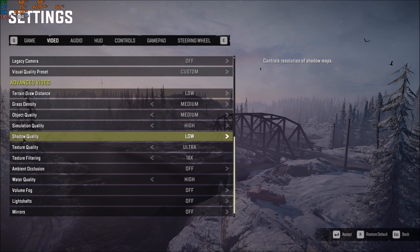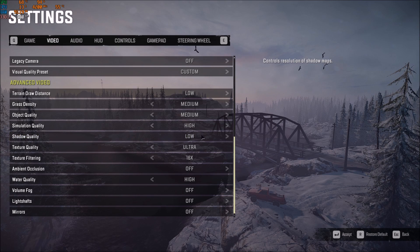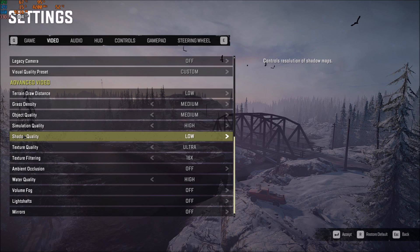Shadow quality is the most important graphic parameter in the game. Comparing ultra to low, you can gain 60% in your FPS — really important. You should start with this one first: put it at low, test your game, and if you're satisfied with your FPS, don't touch anything else.